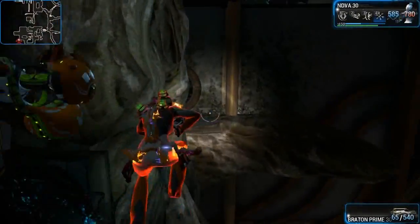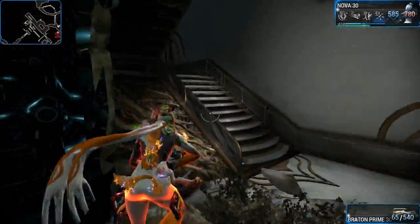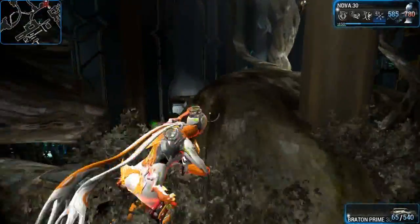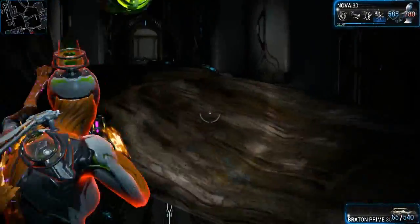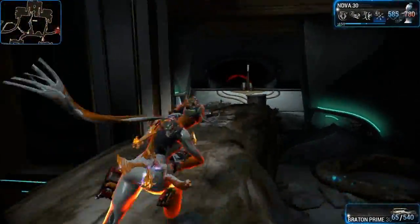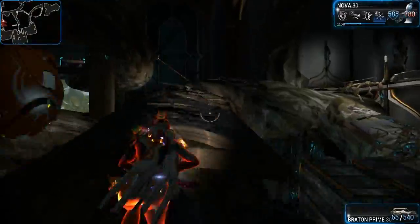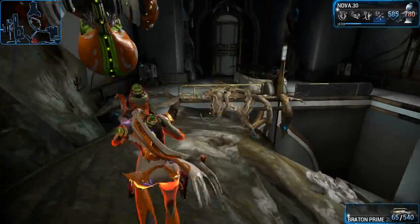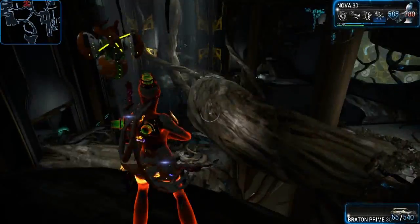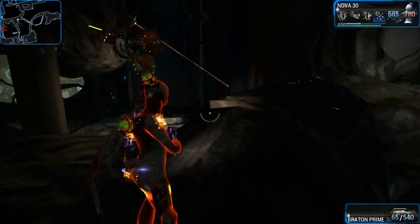Getting back over there is pretty easy as well — you just run and jump again. Every little bit of loot you can find in this place is helpful. In this big room you're basically just following the tree branch; it goes to all kinds of different areas and takes you to almost all of the loot. Just that one spot down there seems to be fairly hidden, so that's what we've covered here.